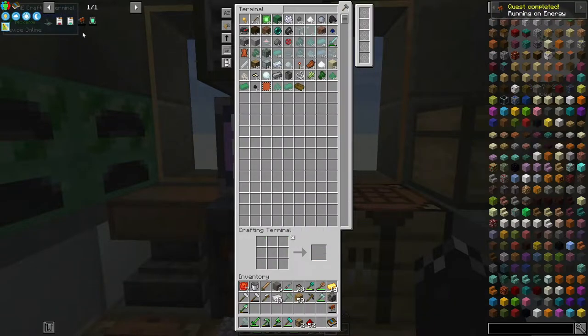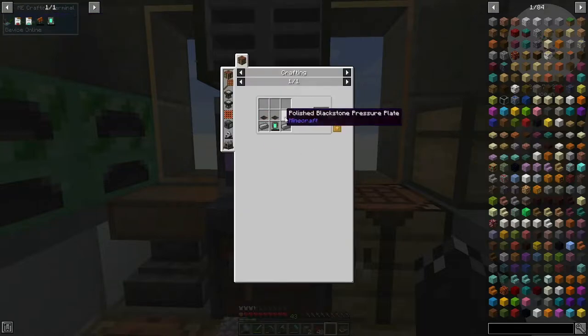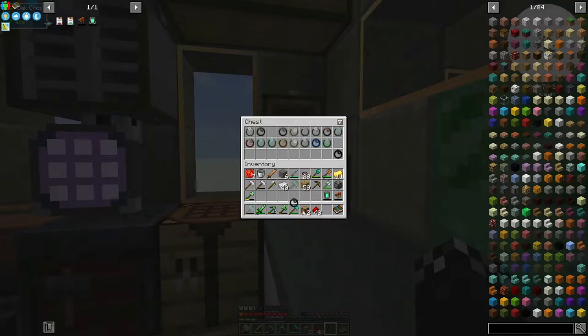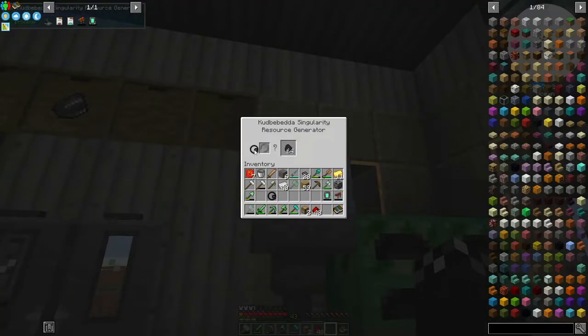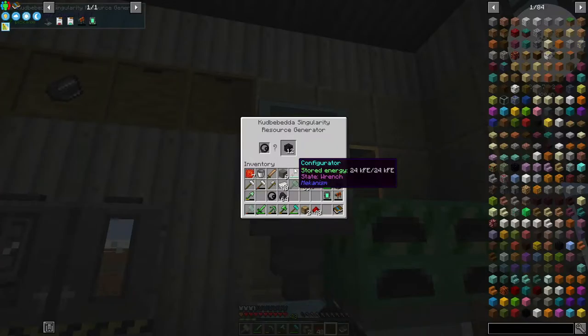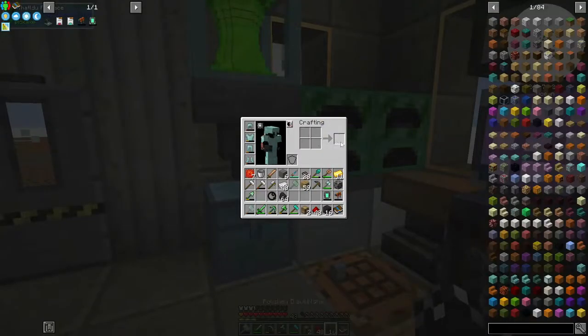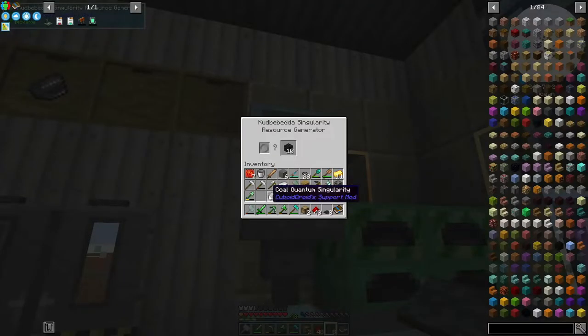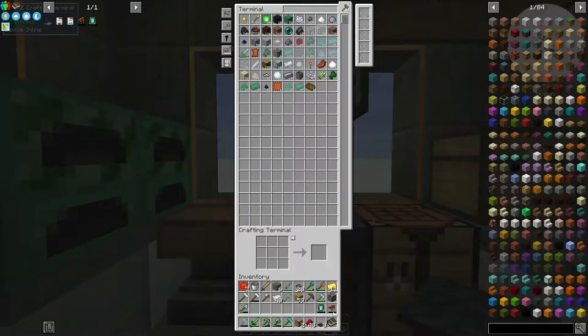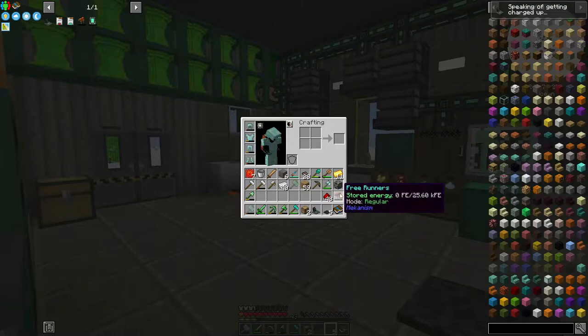Let's make our freerunners. And then I want a charge pad — that's another energy tablet. I'm going to need to get more crushed netherrack running through this stuff. Polished blackstone pressure plate — do we have blackstone? Found it — blackstone quantum singularity, I'll borrow this one. Just polish some blackstone — that's enough. Let's make the charge pad. Freerunners hold 25,000 energy and go on the feet.